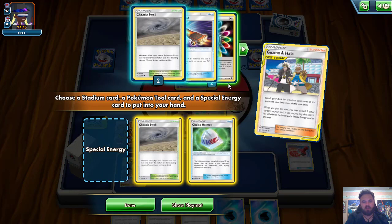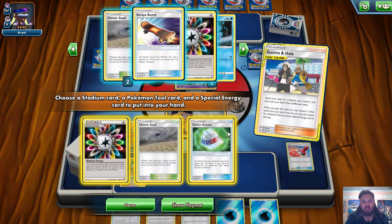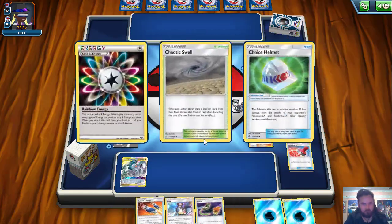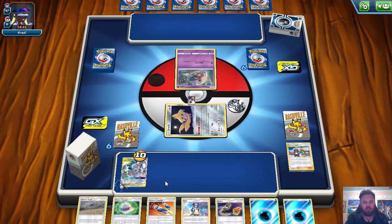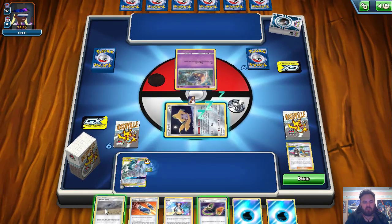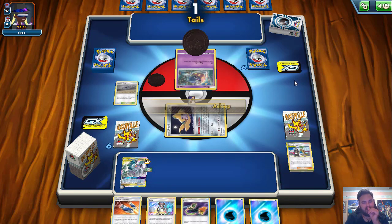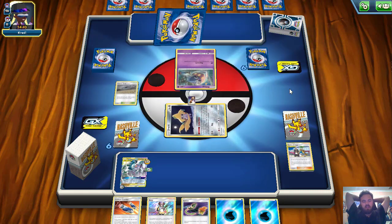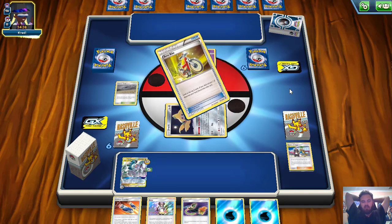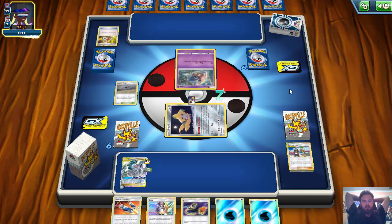I think Choice Helmet is better along with Rainbow Energy. We can attach the Rainbow, attach the Helmet, then Swell and pass for turn. I think this is fine. It's very unlikely my opponent will get Latios GX out and use it immediately, which means we should be able to get off our Altered Creation GX next turn and then start bringing down the pain with some attacks. We also have Custom Catchers, incredibly useful in this matchup.